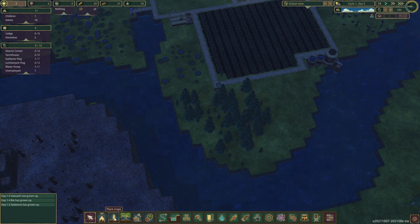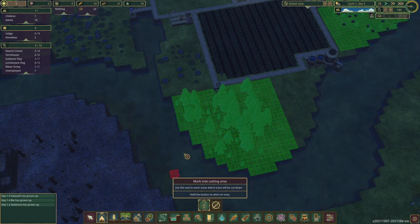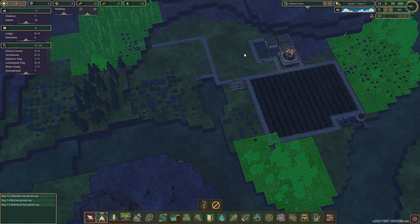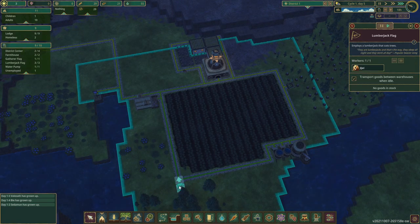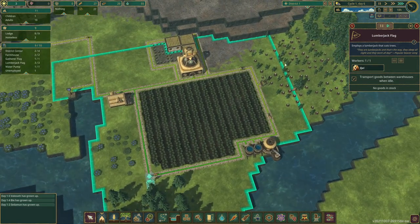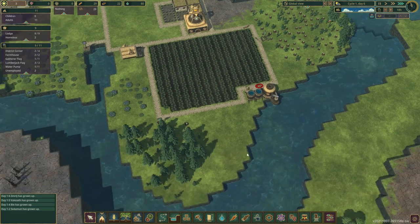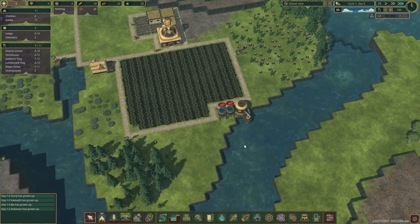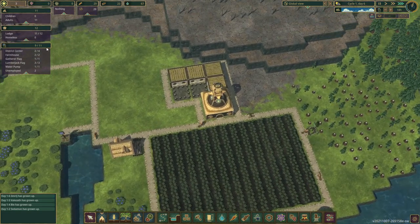I probably never put the tree chopping job over here, did I? That's why this isn't developing. There you go — cut those trees. There's a range for this post. You do get a warning if one of these things is completely idle or can't do its job for some reason. Housing is looking alright — we actually have a little bit of empty space already. Be on the lookout for more children to be born.